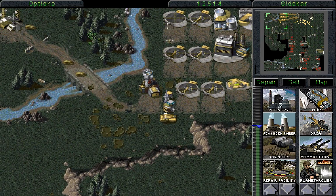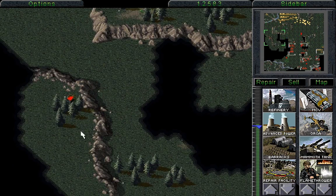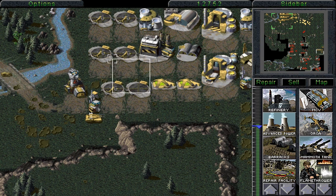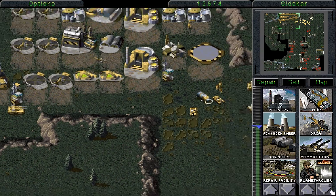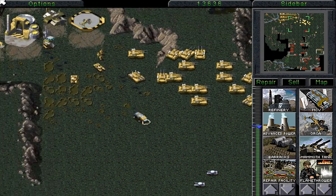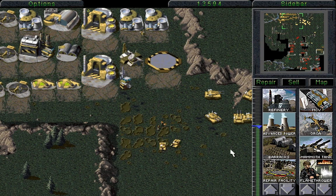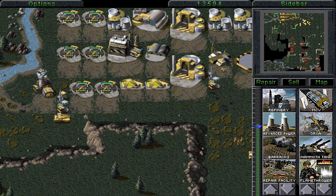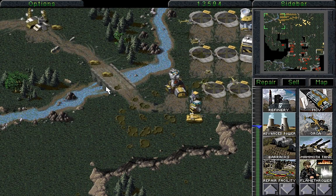Now we can finally go and blow that up. We'll just move those over there and get ready for a final assault. Now we are going to go and destroy absolutely everything they have, starting with this turret here. One less turret to worry about, and that will never be rebuilt ever, ever again. We'll move a bit further over there and keep them there — we need to make sure the mammoth tanks don't get destroyed after all. We'll start sending these out to attack these turrets, because now we're quite safe in the fact that nothing is going to blow us up anymore. One less turret to deal with, then we'll destroy that turret over there.